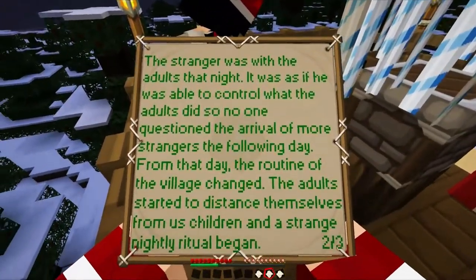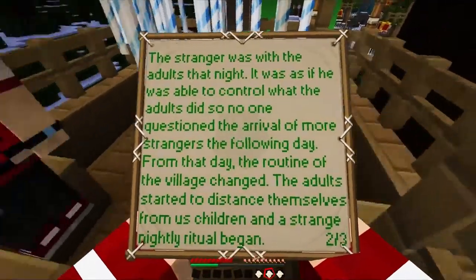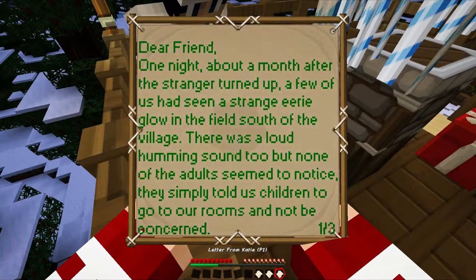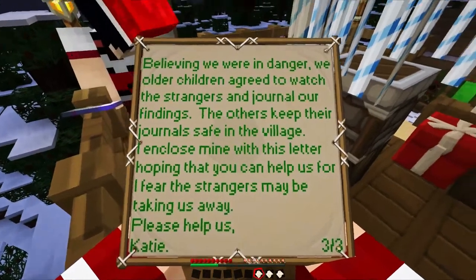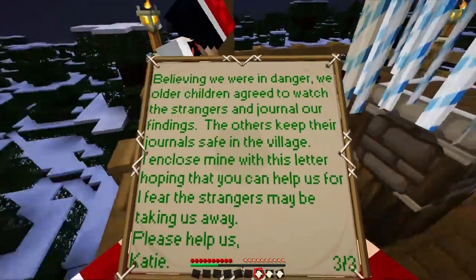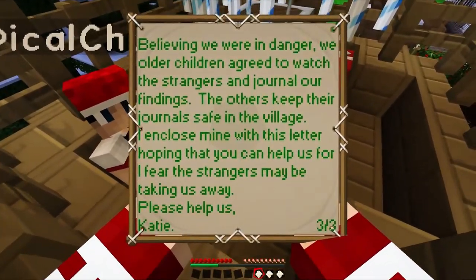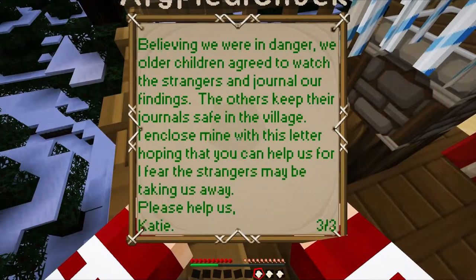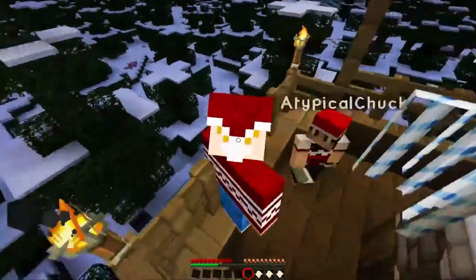'The stranger was with the adults that night — it was as if he was able to control what the adults did, so no one questioned the arrival of more strangers the following day. From that day the routine of the village changed; these adults started to distance themselves from us children and a strange nightly ritual began.' One more letter — from Katie. 'Believing we were in danger, we older children agreed to watch the strangers and journal our findings.'